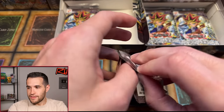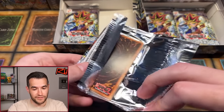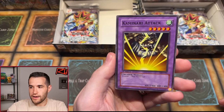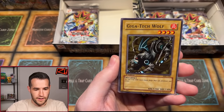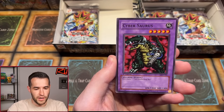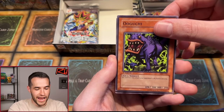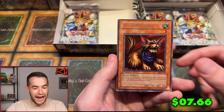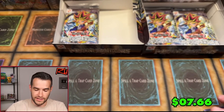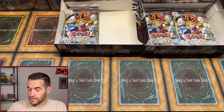Last pack on box number two — this is pack 35 of 48, so we have 13 packs left after this. Hibikime, Kaminari Attack, Gigatech Wolf, Soggy the Dark Clone, Illusionist Faceless Mage, Cybersaurus, Jellyfish, Oguchi in the chat everybody, and Milus Radiant — we have not seen the dog with the earrings until now. We gotta get Gucci at least. Still only two Ultras pulled so far and only one secret — still looking for more.